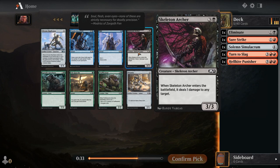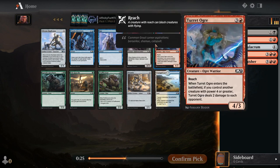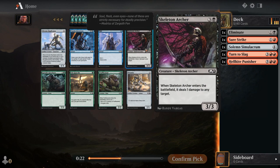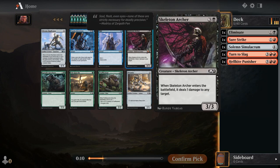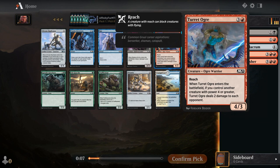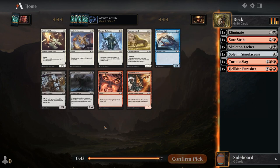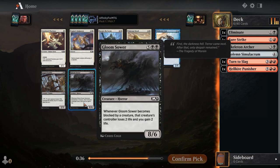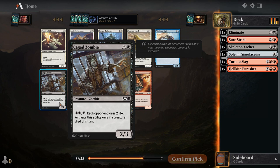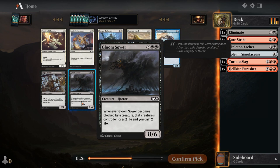Lots of green too. I've heard Turtle Ogre is also pretty good. There are lots of small creatures in this format. We want a four/three that deals two damage or a three/three that deals one damage to any target? The three/three has reach. This is a tough choice between these two — I think one damage to any creature seems better than just hitting the opponent.